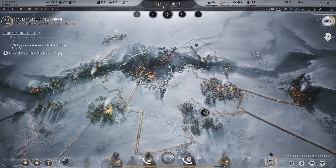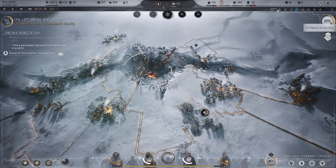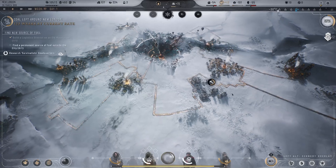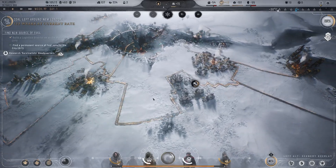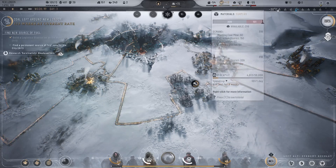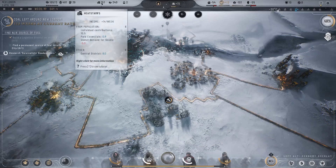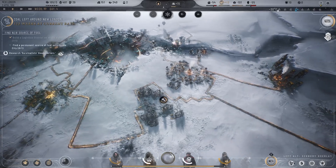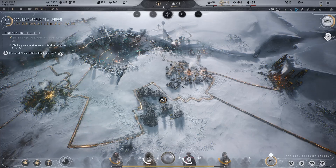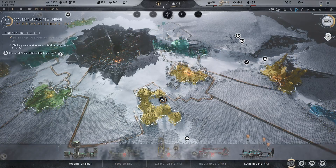Hello everybody and welcome back to another episode of Ben the Human Plays Frostpunk 2. Our people are out there still exploring both of the new locations we discovered last episode. We are underway building a new extraction district, and we're almost to the point where we could build that factory. But before we do that we need an industrial district.